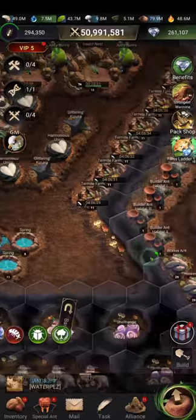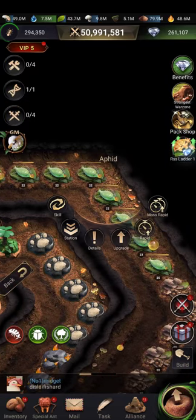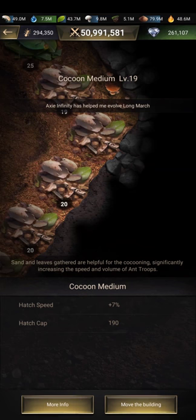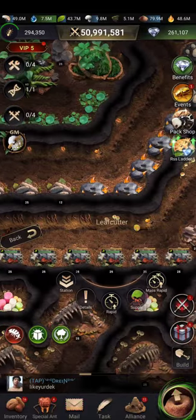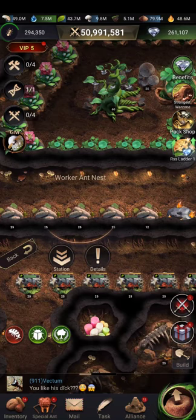We have the healing pool, which is where your injured ants stay — like the hospital of your anthill. We have the aphid, which produces honeydew. The cocoon medium increases hatching speed and adds hatch capacity for soldier ants. And the leaf cutter produces fungi.